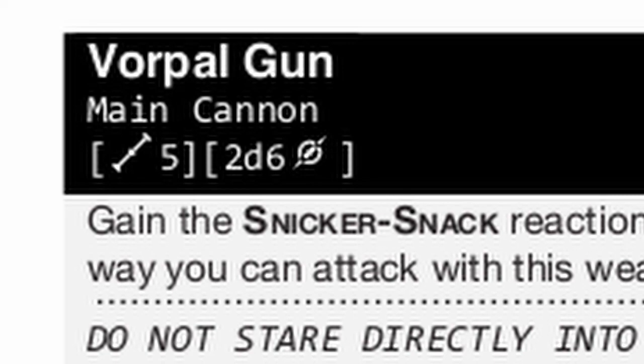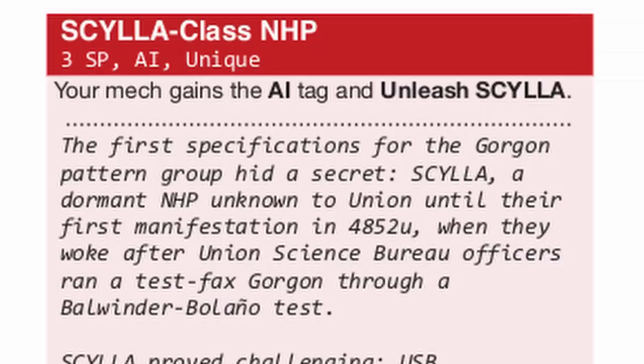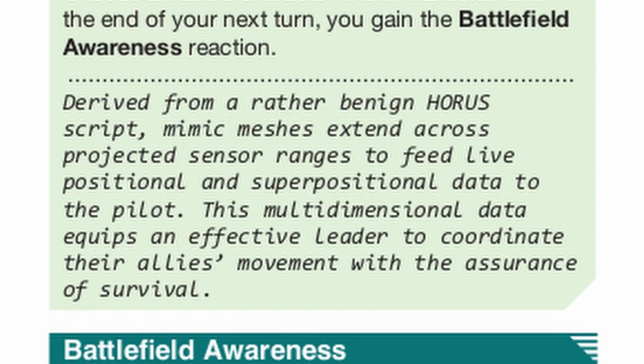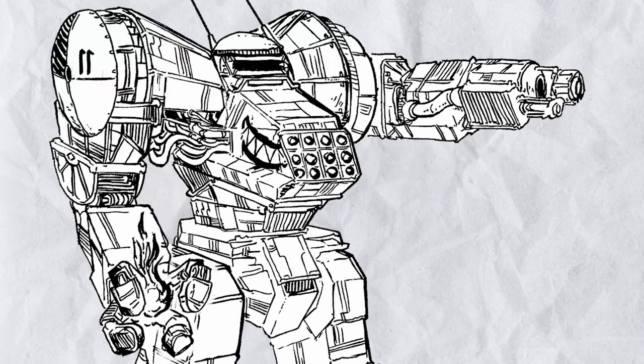In the following 40 Gorgon builds, there's a ridiculous amount of Vorpal Gun, because it deals a very funny amount of damage on Reaction. Scylla, because more Reaction Fire. Scorpion, which works against tech attacks and actions in any way possible. And finally, Mimic Mesh, to get somewhere fast at the speed of your ally getting their shit kicked in.